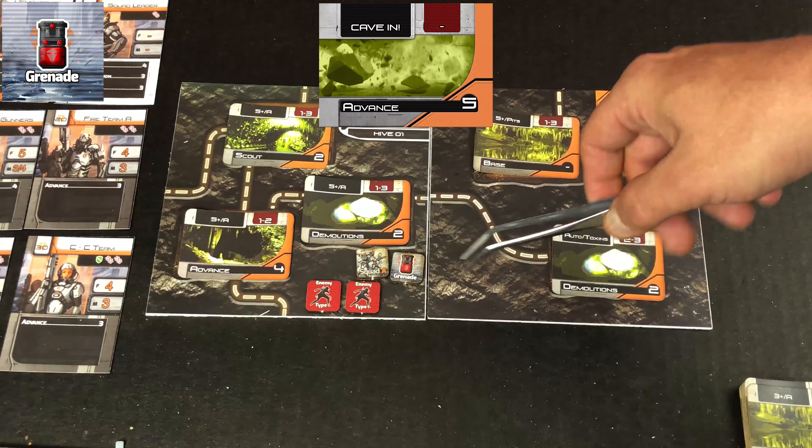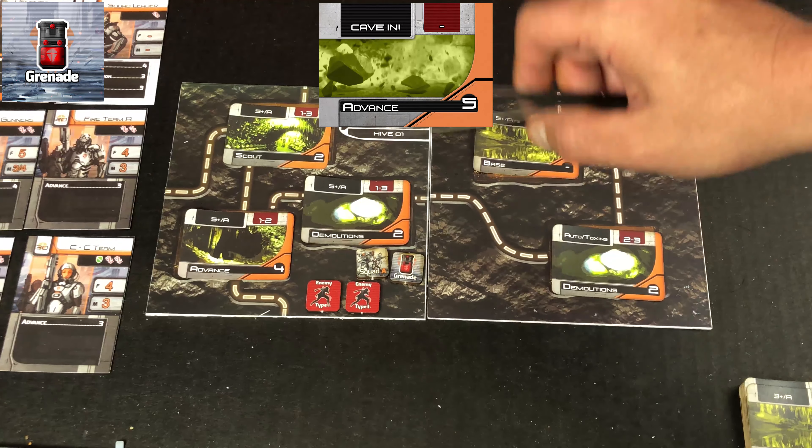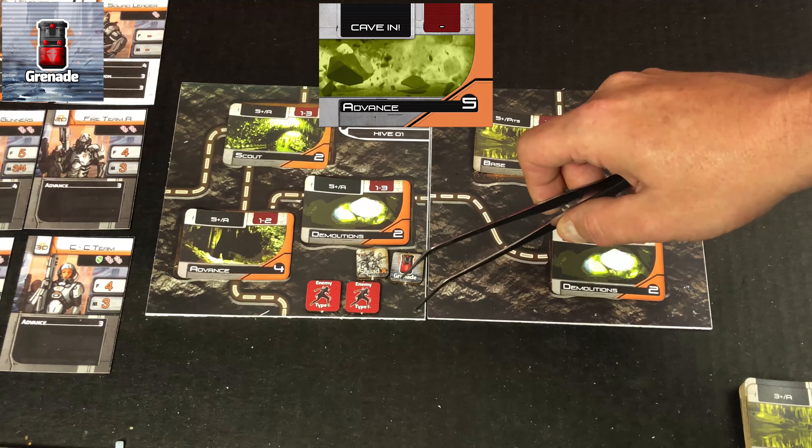For example, let's say our squad was in combat, they used a grenade, they damaged their opponents, and then they rolled the random number generation and caused a cave-in.